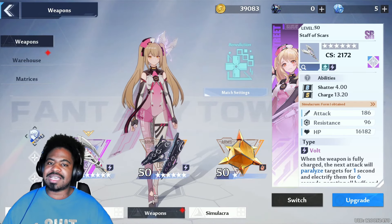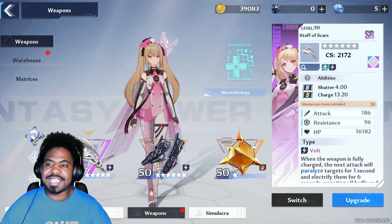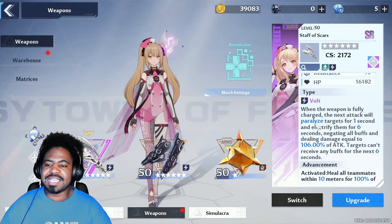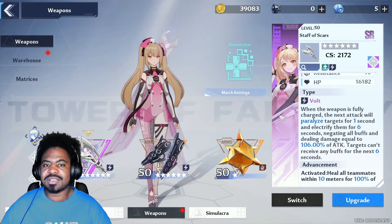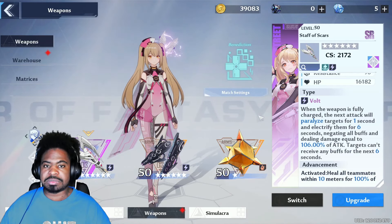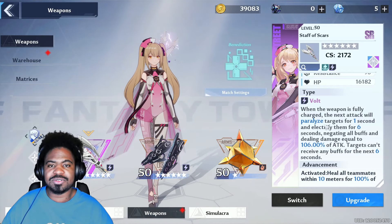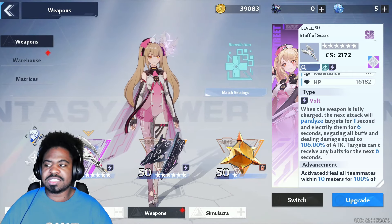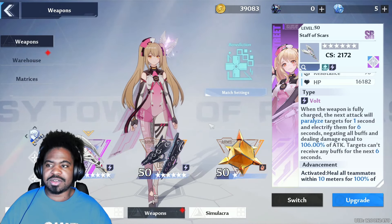Lastly but certainly not least, we have Pepper with her Staff of Scars. She has some of the highest charge but really low shatter. She's also a Volt user so she has the same Paralyze. She's one of the strongest healers you can get as a free-to-play because you don't need to invest large amounts of money in summons — it's really easy to star up an SR, especially if you've purchased a weapon.